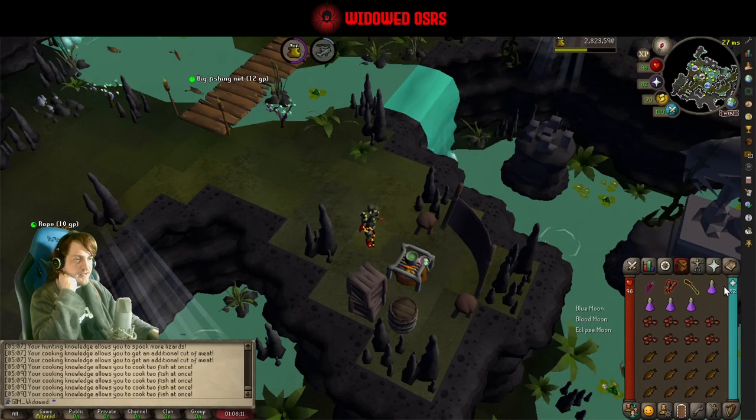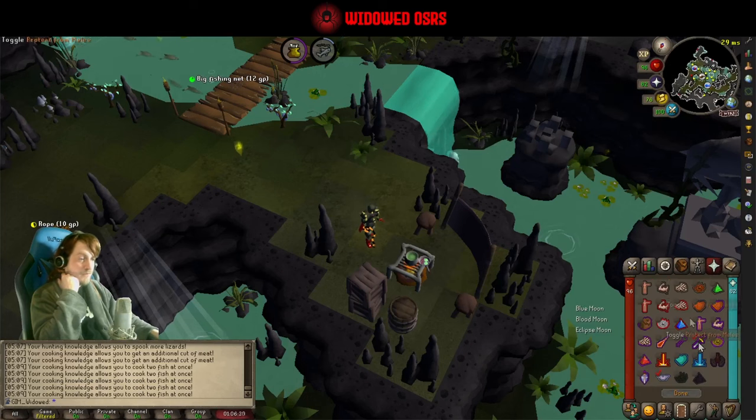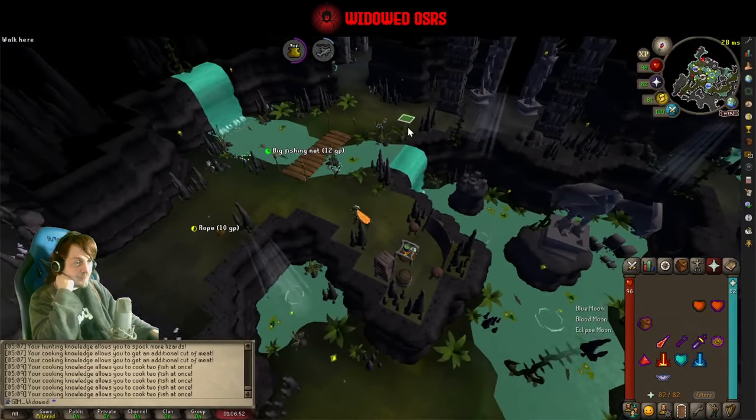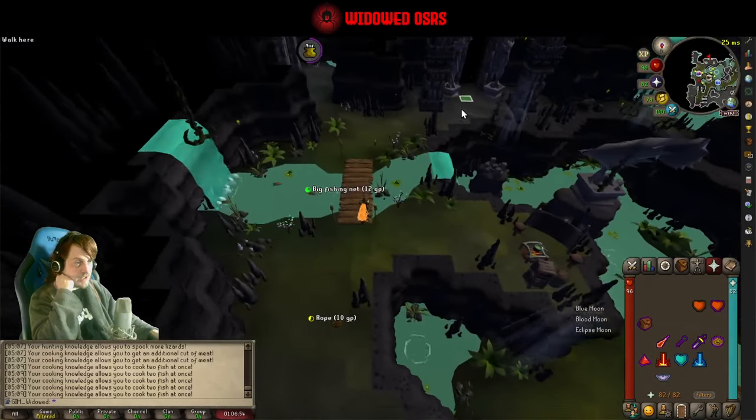You've got your moonlight potions, which give you a super attack, super strength, and a divine super defense, as well as restoring prayer — so they're just your click-this button whenever your prayer gets low. In terms of prayer, you're not going to need Protect from Melee. You might see people using it; they're wrong, it doesn't do anything here. All you're going to need is Piety, or if you don't have Piety, Steel Skin, Ultimate Strength, and Incredible Reflexes on your quick prayers. That's going to be on whenever we're actively fighting the bosses.